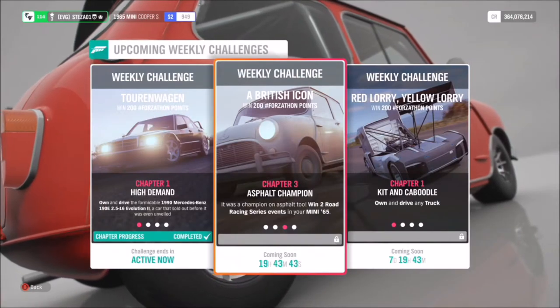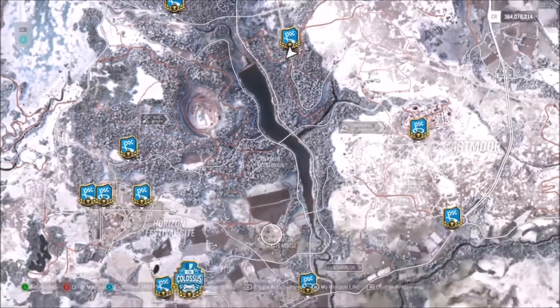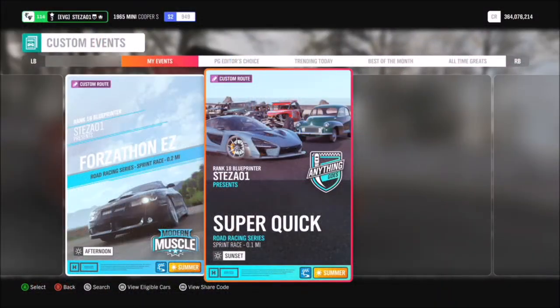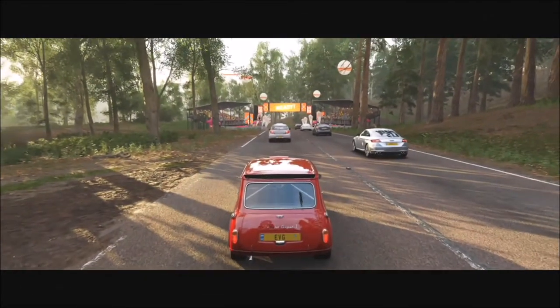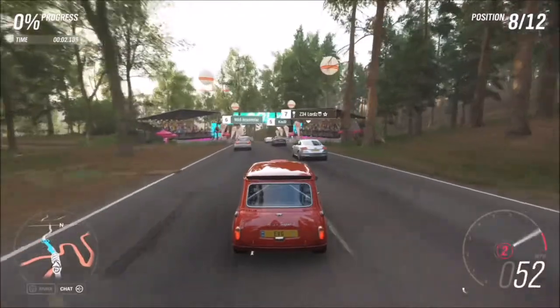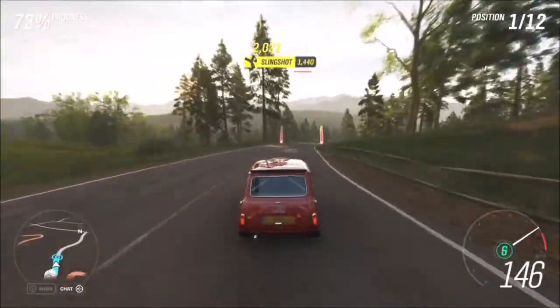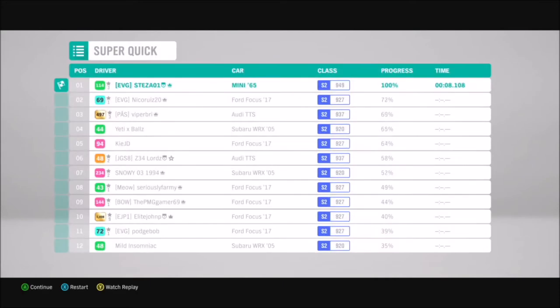The second challenge is pretty much the same except it wants you to use a road racing series event. For that I went to the Lakehurst Forest Sprint, directly north from the Horizon Festival. I created a race called 'Super Quick' where you just go straight to the finish line while the AI drives off - share code 208-672-282. Again, difficulty doesn't matter, just sail past the AI. Complete that race twice and the third challenge is done.